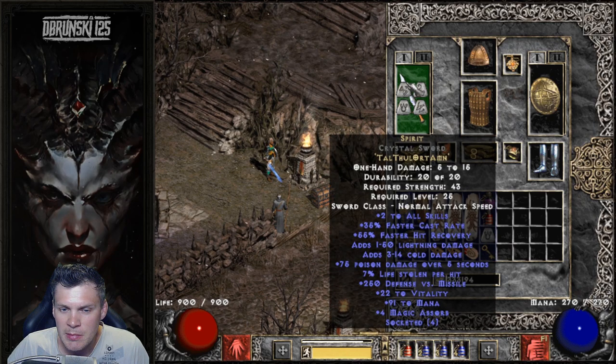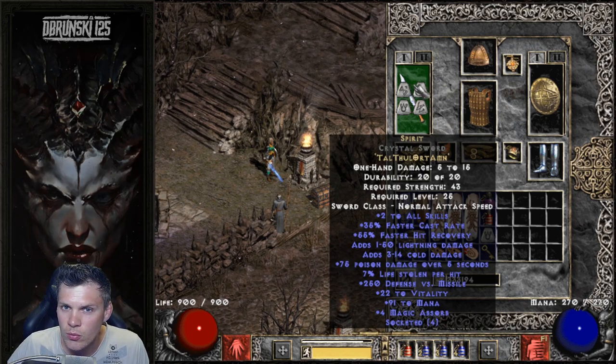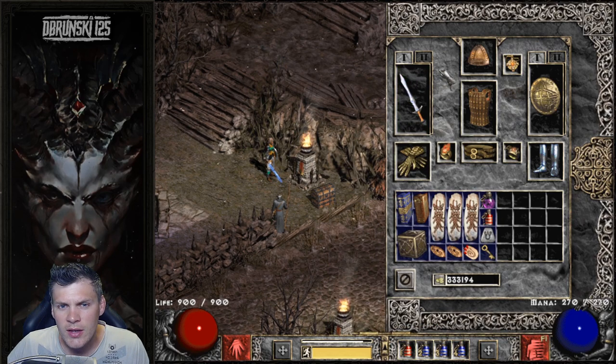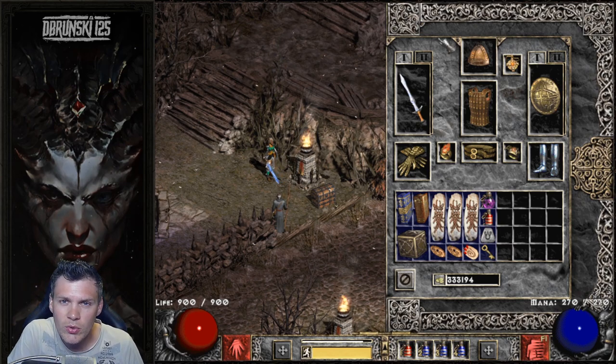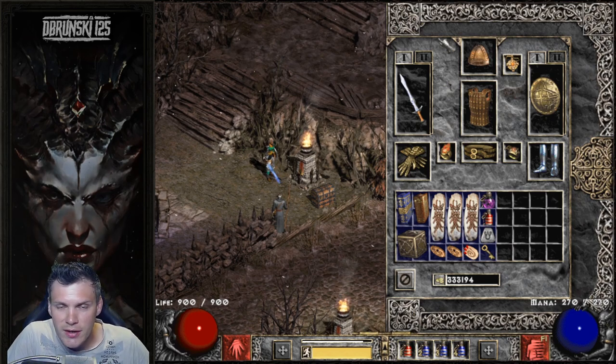For the weapon, I'm using Spirit in a Crystal Sword. This one was really fortunate to roll 35 FCR on our eight-man push to Hell Baal on the very first day of ladder reset. If you don't have a 35 FCR Spirit, it's not the end of the world - you can just stack additional FCR with two FCR rings. But having 35 gives me a little bit of freedom to run some different ring selections. You'll see with the rest of my gear that I'm kind of in between breakpoints, just trying to build up with whatever I find off of Mephisto.